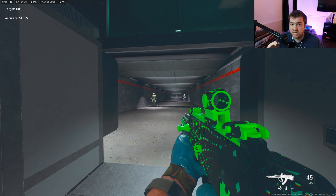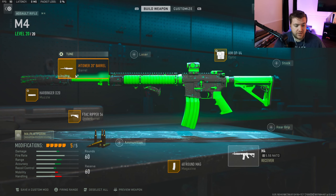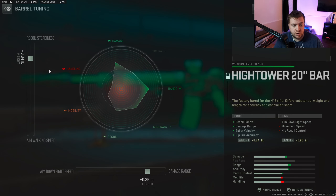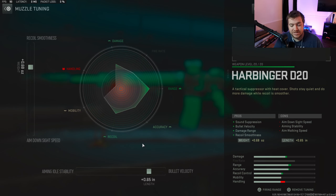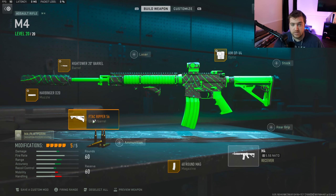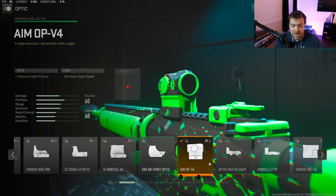In the third AR slot I've got the M4 — I know this will surprise a lot of people since I'm using it over the TAQ-56. I feel like it kills faster at medium range. The build has the High Tower 20-inch barrel, Harbinger D20 suppressor, F-Tac Ripper 56 underbarrel, 60-round mag, and AIM OP-V4. Tunings: High Tower 20 barrel at 0.34 toward recoil steadiness and 0.25 toward damage range; Harbinger D20 at 0.68 toward recoil smoothness and 0.65 toward bullet velocity. No tunings on the F-Tac Ripper 56 due to the bug.